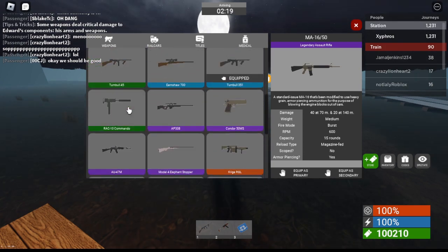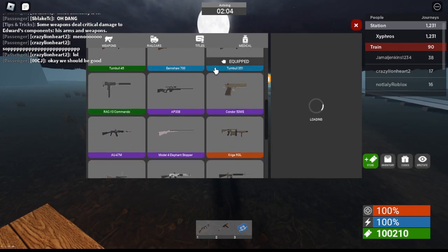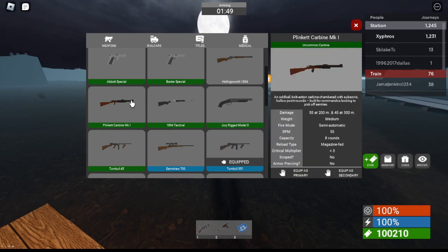There's also another gun which came with the game pass. Right now I'm using the rare one, which comes with armor piercing. The game pass version does not have that. Let's see what they did with the carbine.